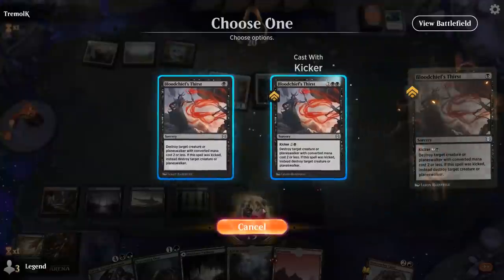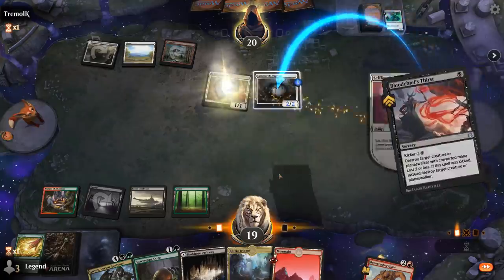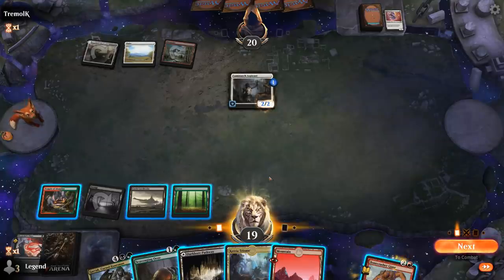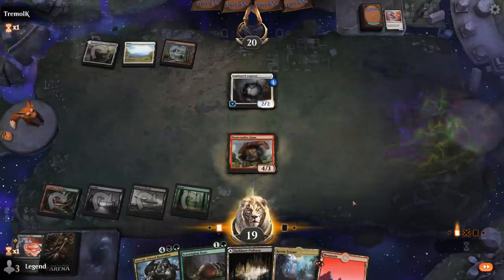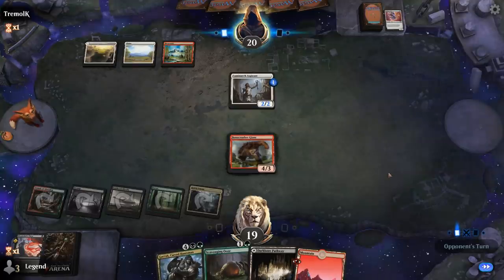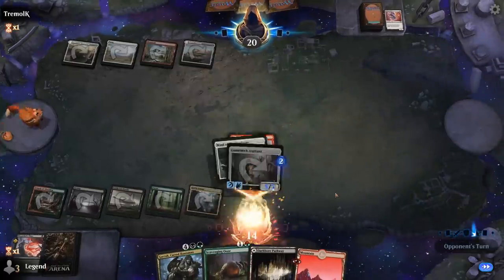Thirst is nice — it'll force the issue on Selfless Savior. We can play Giant and Triome for now, which is fine if it trades, and then next turn Garruk can help us stabilize. They play Maul of the Skyclave, so now Garruk comes down to kill Aspirant — looks quite good, and we can even play Tybalt next turn to exile the equipment.